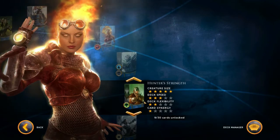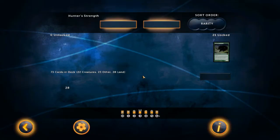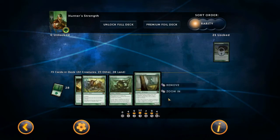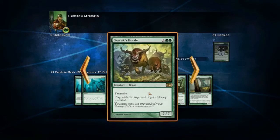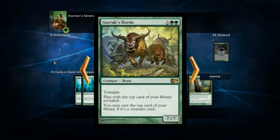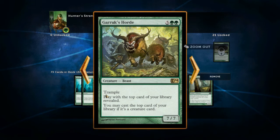Let's look at Hunter's Strength — it's about big creatures, lots of big creatures. Like this: Garruk's Horde — a 7/7 creature with trample. Trample means that if you block this creature with a 1/1, you'll stop one damage from going through, but the rest — six — will continue through. Whereas cards without trample just stop dead right there. So it will deal seven damage and a 1/1 blocker only absorbs one. Trample will carry through. This card also lets you look at the top of your library and cast it if it's a creature card, so it's very powerful. It's gold, which means it is legendary.